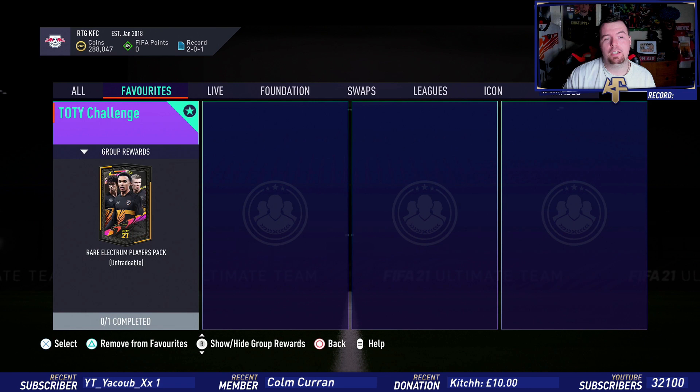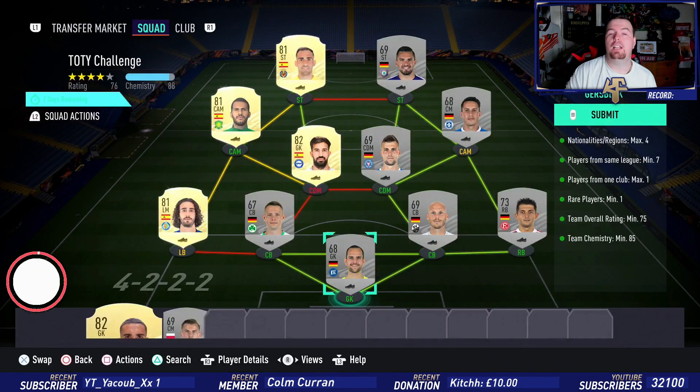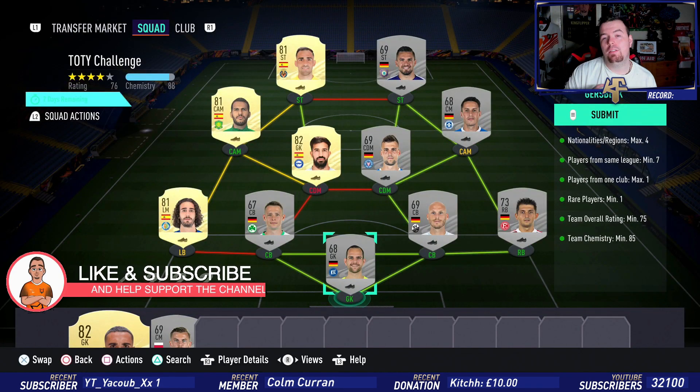This is Team Ninja Challenge 1, and we're going to expect more to come. You get a Rare Legend Players Pack which is a 30k pack, which is decent. Just to let you know, these are methods you don't have to copy me exactly - I do these as cheap as possible for you. Bids are always the best way to go.